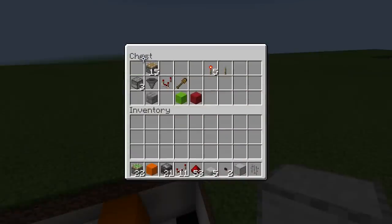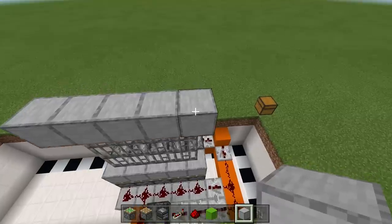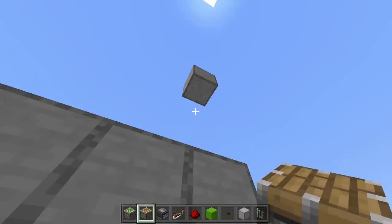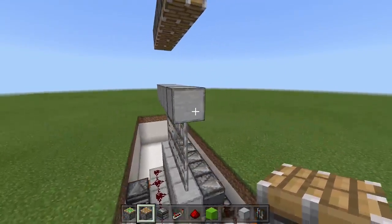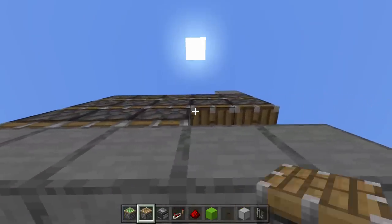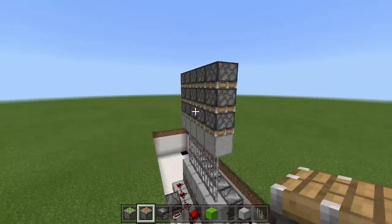Now take out your normal pistons and a different block to place your redstone on — I'll use a green block. Place three rows of pistons facing downwards into this block: come up four blocks, break three out, then face them down towards the gate — one, two, three, four, five. Do another line: one, two, three, four, five. And one more: one, two, three, four, five. Then break the top block — as you can see it is closed.